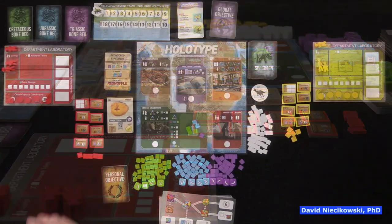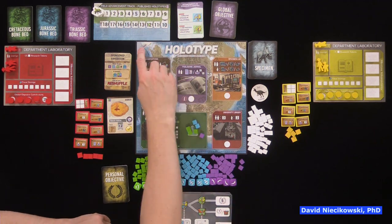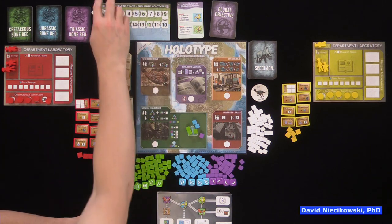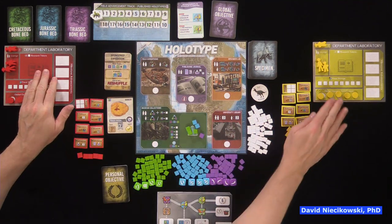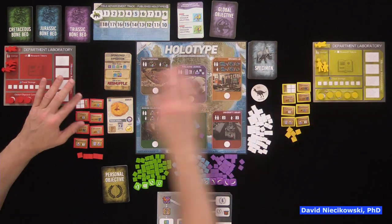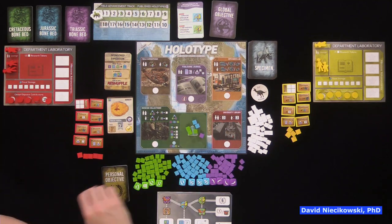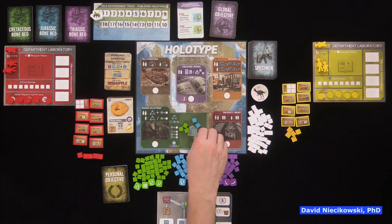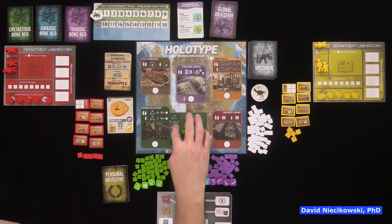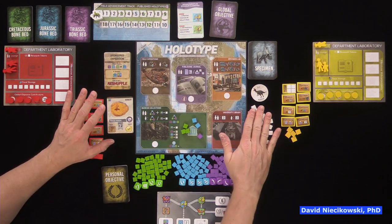First we'll go over what you use from the base game, then what's different in the expansion. In the base game, we still have the main board on the two-player side, the advancement track, and our department laboratory boards. We have six milestones — two new ones you'll see in a moment. We still have our paleontologists, our field assistant, and our graduate assistant ready to come out when we publish three holotypes. We still have the three types of fossils — three Cretaceous, two Jurassic, and one Jurassic in the museum. We have a deck of specimen cards and research cubes.